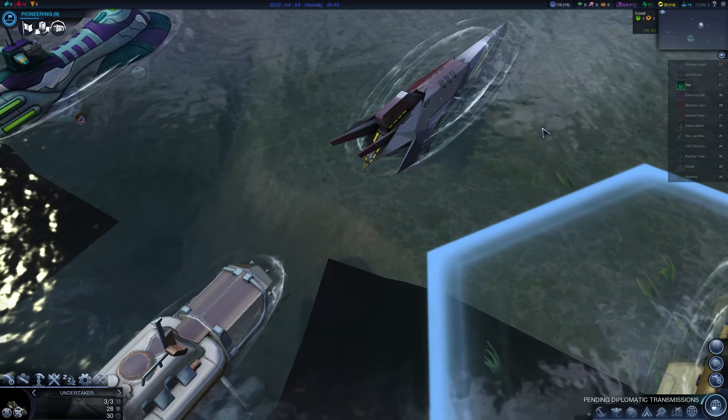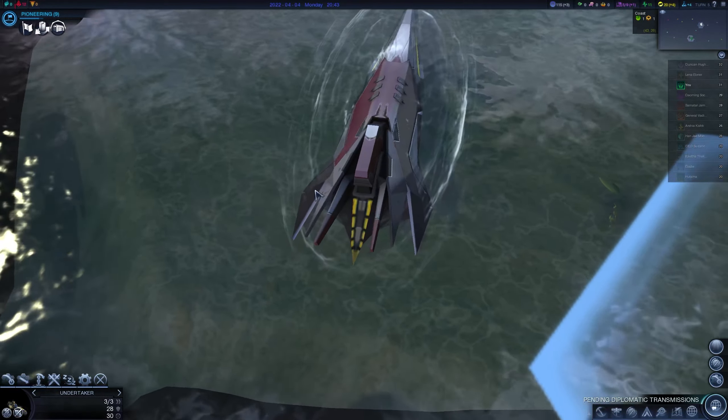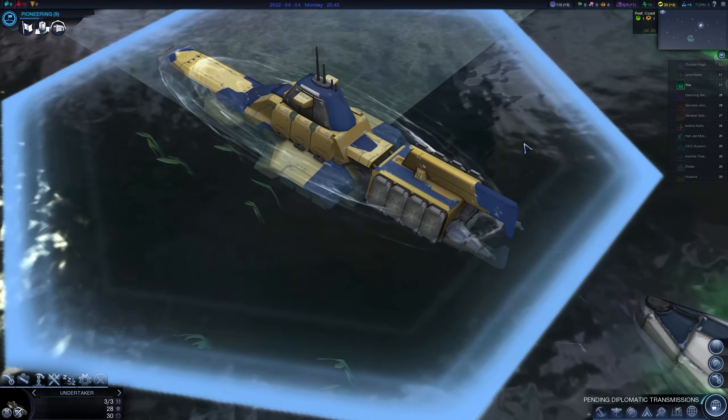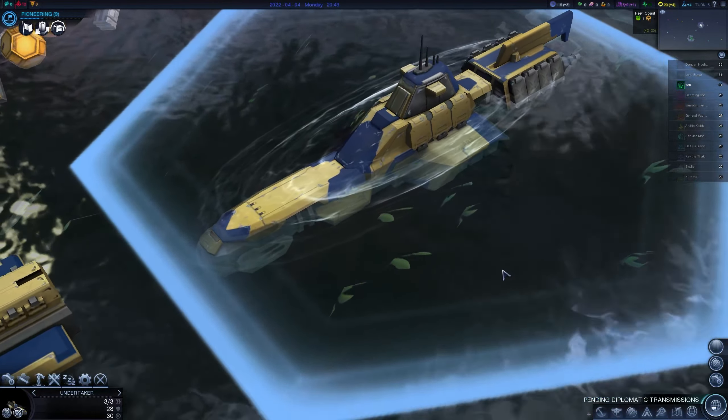Now let's look at Harmony — first upgrade, Harmony Affinity sub. Then the Supremacy sub, first upgrade. And the Purity one, first upgrade. I like them colored. Team colored units are just something you can't imagine the game without in modern games.